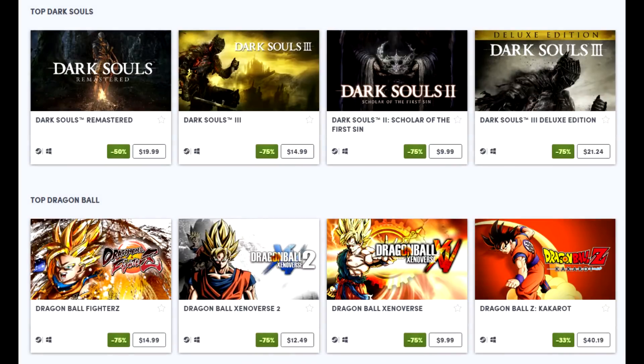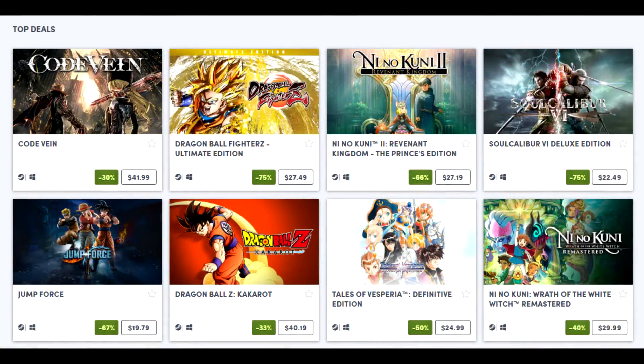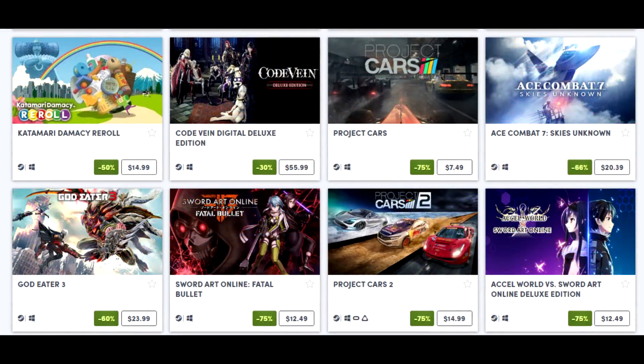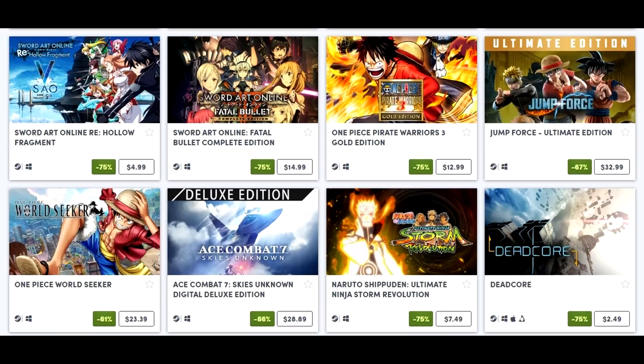Moving on, Humble is running a really good Bandai Namco publisher sale right now with a bevy of deals. Most notably, Dragon Ball Z: Kakarot is seeing its first major discount on PC — 33% off at $40.19, or $34.16 for Humble Choice subscribers. I actually bought this game day one and as a Dragon Ball fan you're really going to enjoy it. There's a lot of fan service and it's very cool to go through Dragon Ball moments in RPG form, though some iconic moments have been cut out.